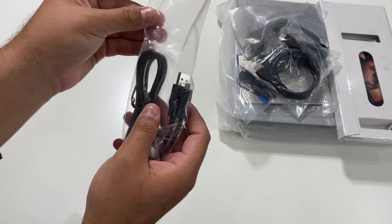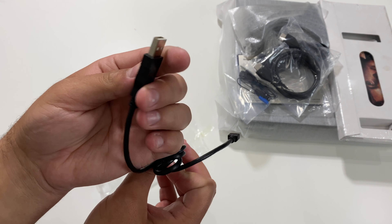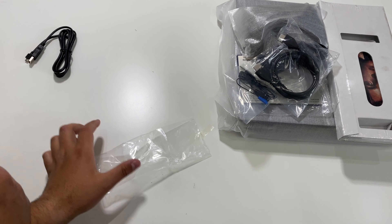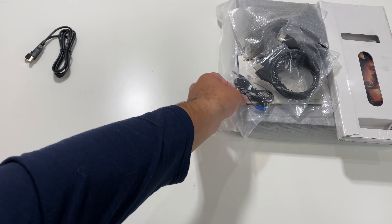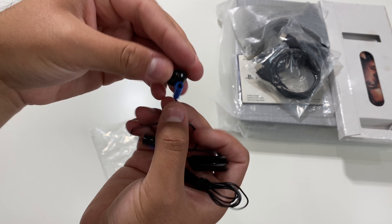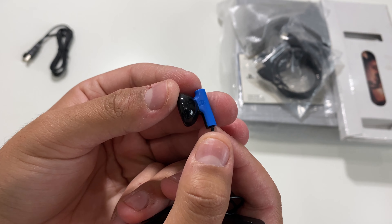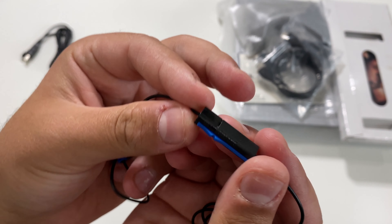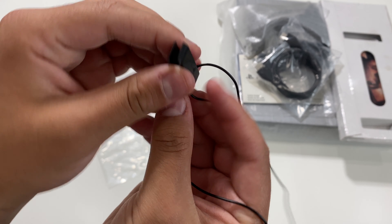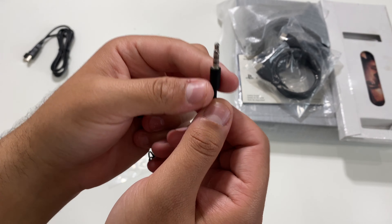Looking over here we do have the USB cable to go ahead and charge the controller — here's a closer look at it. Next up we have the mono headset — here's a closer look. It has a PlayStation symbol on it, a microphone off and on switch, looks like a clip, and then we also have the 3.5 millimeter jack to plug into the controller.